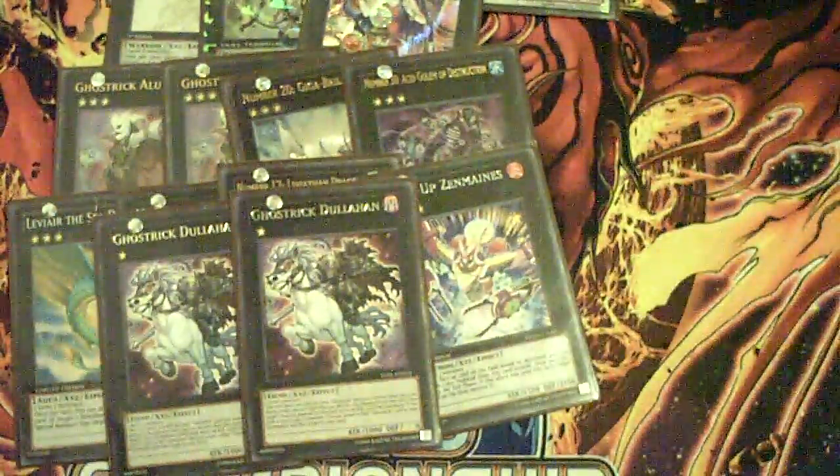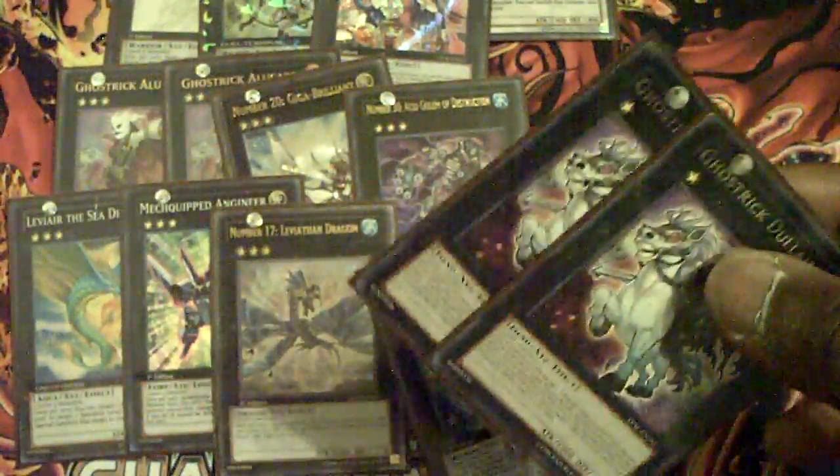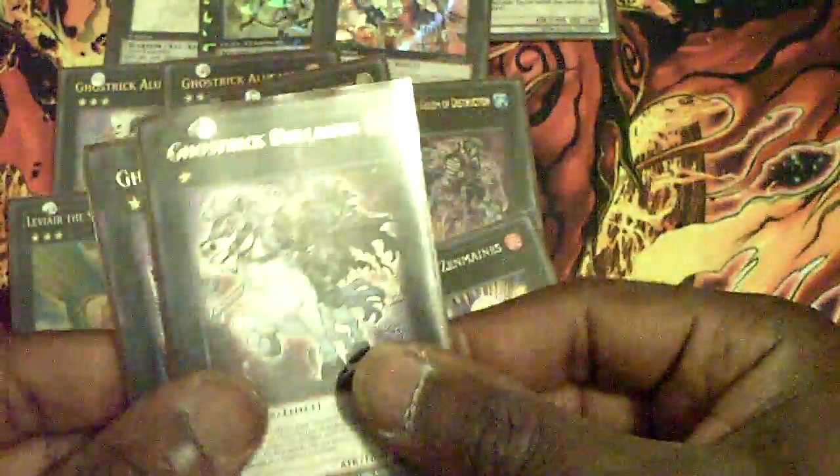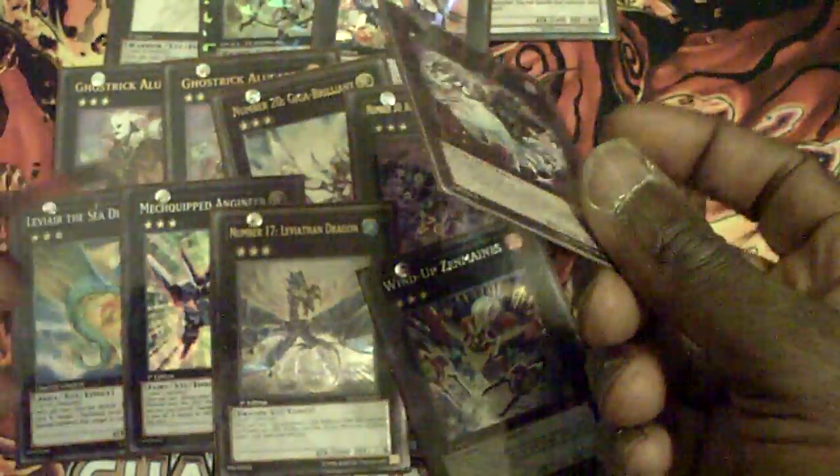And then only two Rank 2s: two Ghost Trick Dullahan. I'm only choosing to run these two over, say, Utopia, the new Rank 1 Utopia, or Slacker Magician, because those are more or less stall cards. I have enough stalling — this is more of an aggressive card, plus it stalls. When it dies, I get to get one of my Ghost Tricks back, and those cards inherently stall. Plus the fact that they're recyclable — worst comes to worst, if I have one in the grave and make another one, when it dies I can send it back to the Extra. If Alucard dies, then one of these can go back to the Extra, and they can recycle each other.